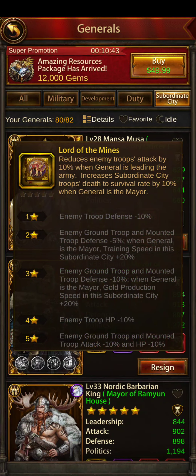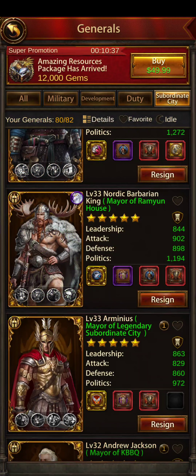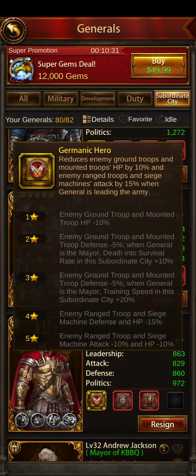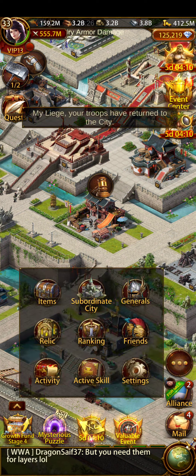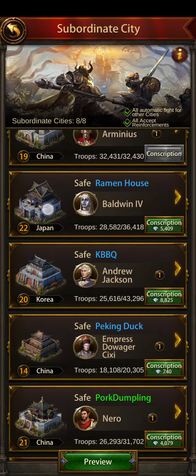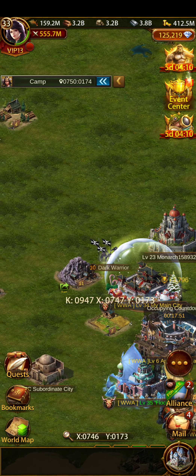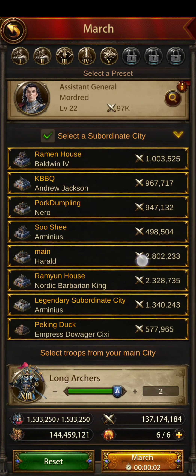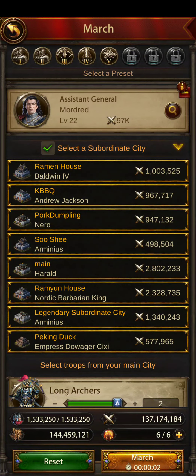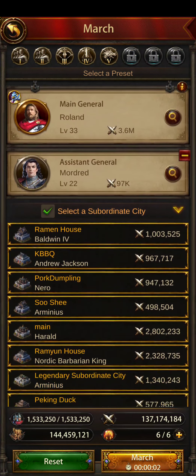Subsidy generals have debuffs: reduces enemy troops attack by 10%, reduces enemy ranged troops attack by 30%, reduces enemy ground troops and mounted troops HP by 10%, and other stuff. We put these on subsidies so that when you get attacked or attack with your subsidies, the debuffs apply. I have all these subsidies here — when I attack somebody it gives me the option to send those subsidies, and those debuffs get applied. That's what we're putting debuff generals on there for.